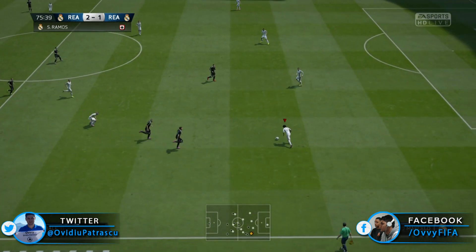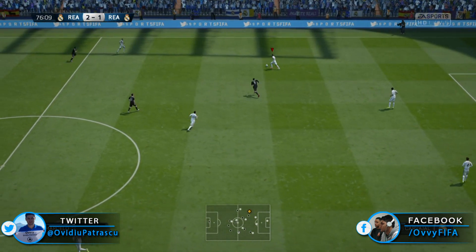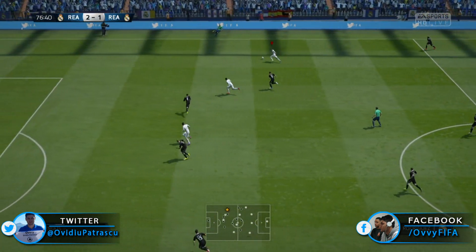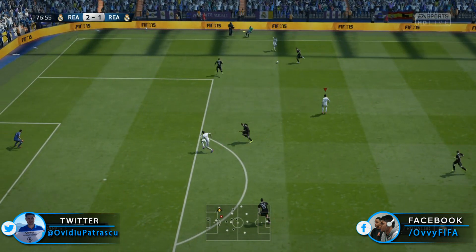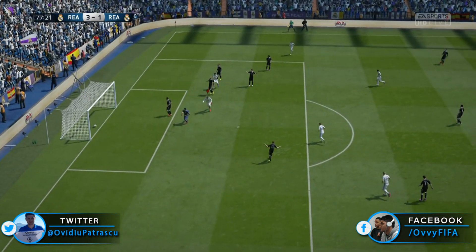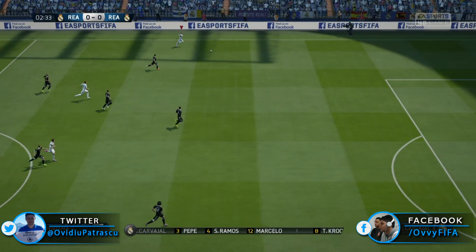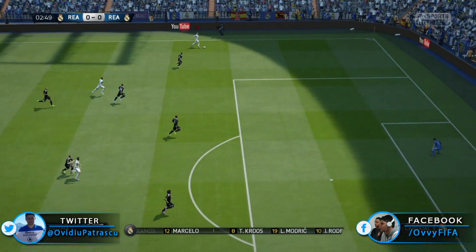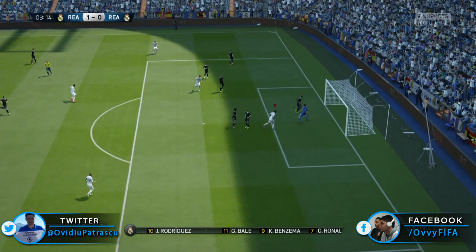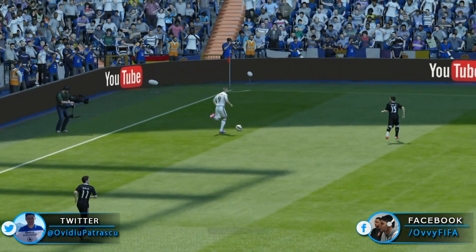In attack on the left, Benzema will be very effective. He will be able to dribble his way into a crossing position or cut in using a step-over and try a finesse shot — he has the finesse trait so make sure to give that a go. As a right attacking mid we have Isco Rodriguez, and even if he isn't so good at finishing, he will be godly at creating chances for others. He is very agile and has 4-star skill moves, so don't be afraid of abusing those skill move combos.